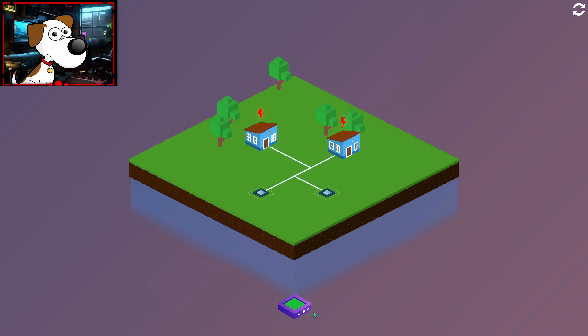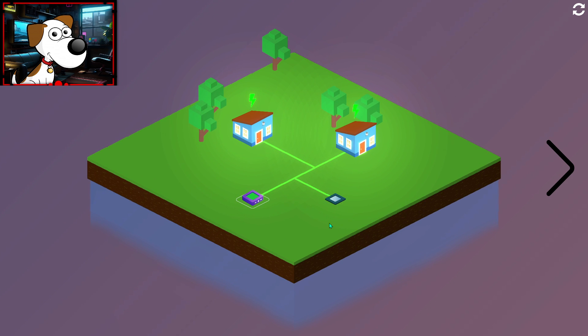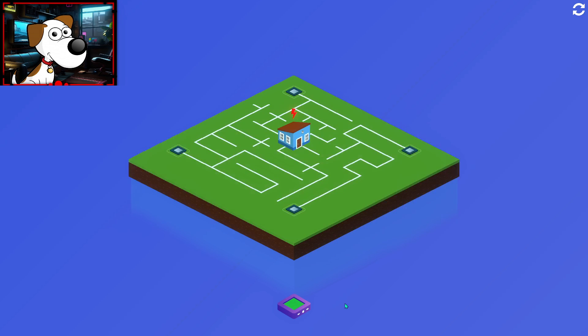Got an achievement for that — okay, like literally just the letter A. What if we put on the other one? So we got two sources, two lines. I assume one line goes to all the things, and this one's a maze so we gotta figure out which one goes to the house.